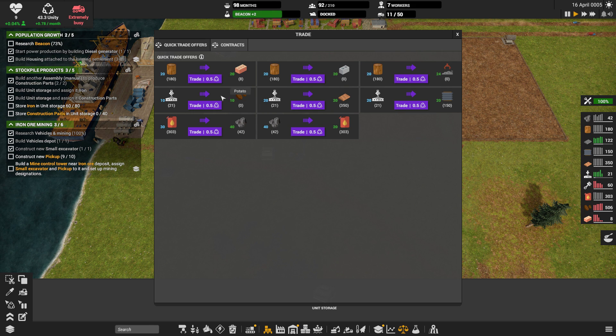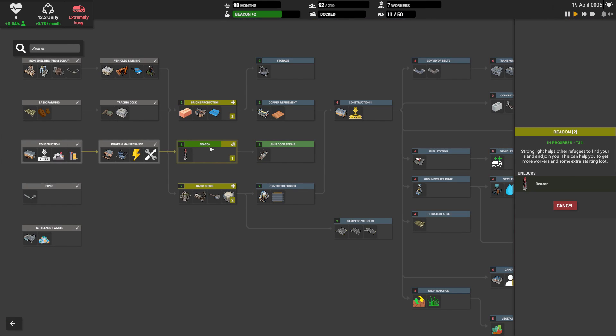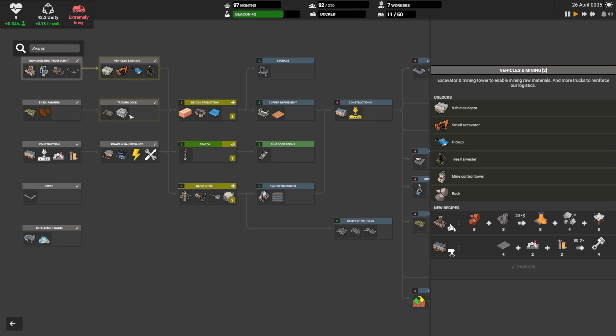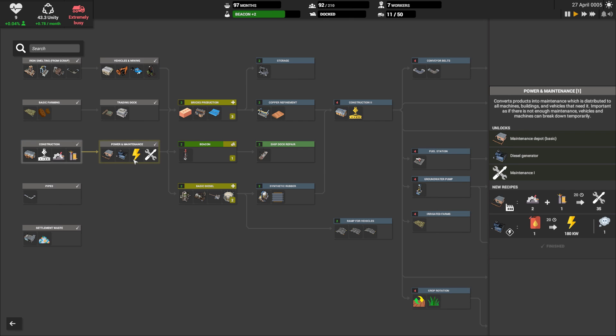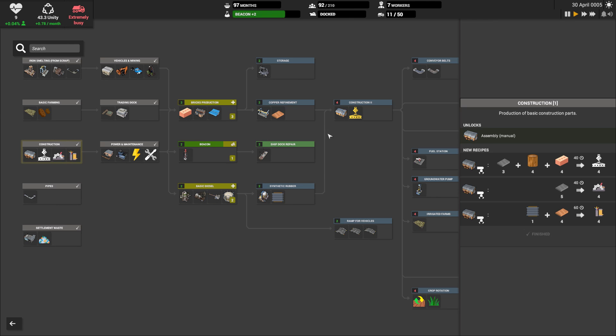Do we get bulk storage with our beacon research? No, just the beacon. Where do we get our bulk storage? Up here — loose storage. That's what we're going to need to get into. But we're going to need brick production first and diesel. Those three are queued up and we're going to get into storage after.